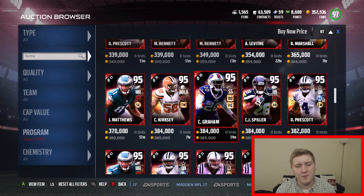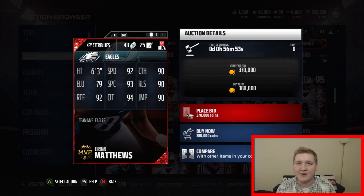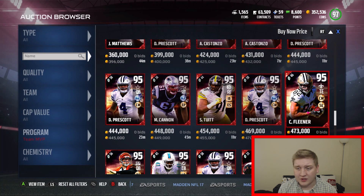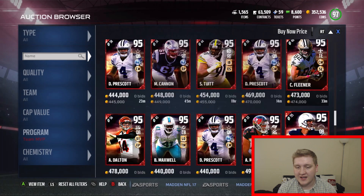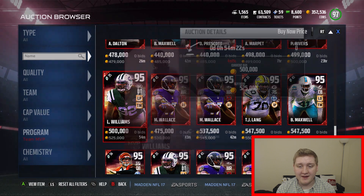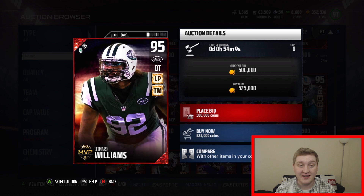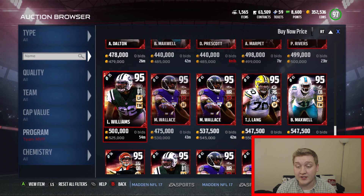Not sure if Dak is worth 320,000 — I don't really know the quarterback market too much. Jordan Matthews is going for 380,000. I like this card: 92 speed, 93 spec catch, 94 catch in traffic, 90 jumping, 92 route run, and also 70 run block — solid outside receiver who's going to be great in the running game. I like the Kobe Fleener card, though I think it's going for way too much: 88 speed, 83 run block, 90 catch, 92 spec catch, 92 catch in traffic. Philip Rivers' card is pretty decent. And this Leonard Williams card — 93 strength, 96 block shedding, 94 power move. Definitely a solid defensive tackle with good chemistry on him.